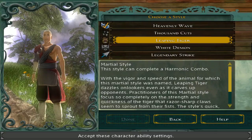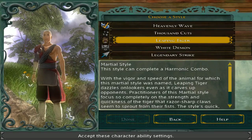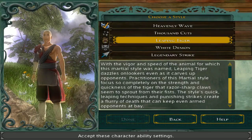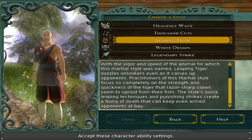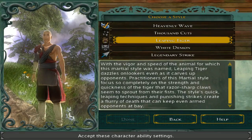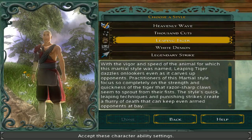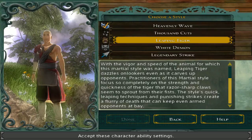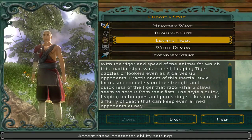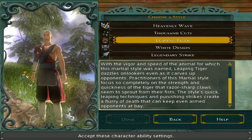Leaping Tiger — or as I call it, Wolverine Style — is the one I'm going to be picking. Martial Style, this style can complete a harmonic combo. With the vigor and speed of the animal for which it's named, Leaping Tiger dazzles onlookers as it carves up opponents. The style's quick leaping techniques and punishing strikes create a flurry of death. When it says razor claws seem to sprout from their fists — they do! You literally get Wolverine's claws. I love it.